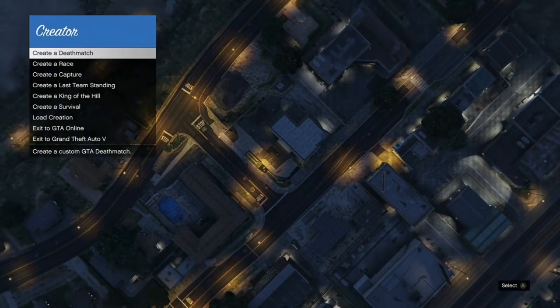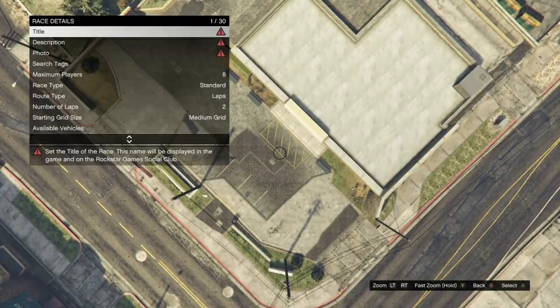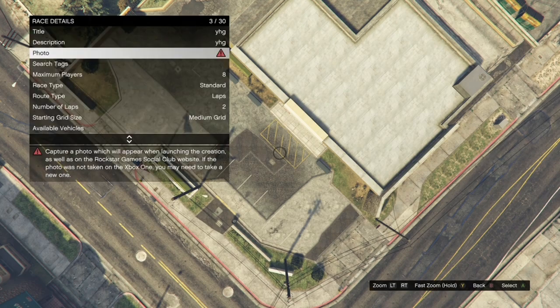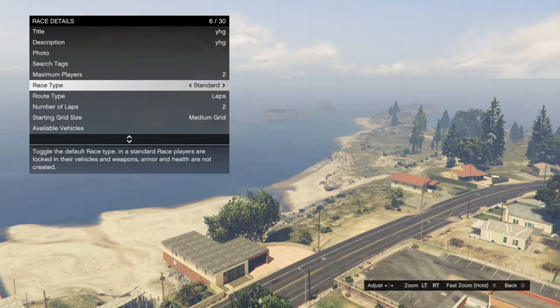Once you get spawned outside after taking the Easy Way Out, hit your pause button, go to Online, and go inside a Creator. Once loaded, click on Create a Race, then click on Land Race. Once you get loaded in, click on Race Details, go ahead and fill out the title and description — it doesn't have to be anything specific. Then go ahead and take the photo and set the maximum players to 2.